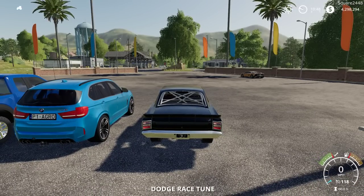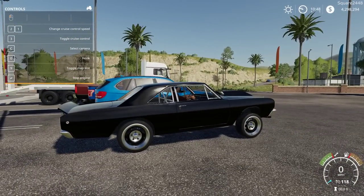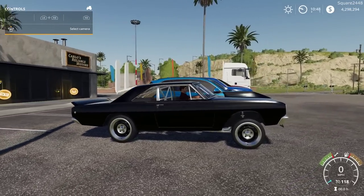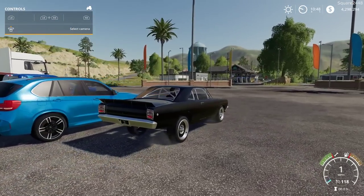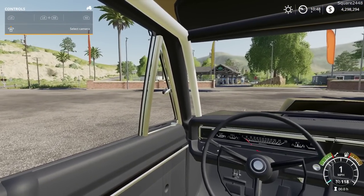Once we hop here on the inside, it has a top speed of 118 miles per hour. You could actually lower it if you guys would like — lower the back, raise the front. That is pretty awesome. Probably for drag racing, this would happen right off the launch. On the interior, we do have working gauges and a working steering wheel.